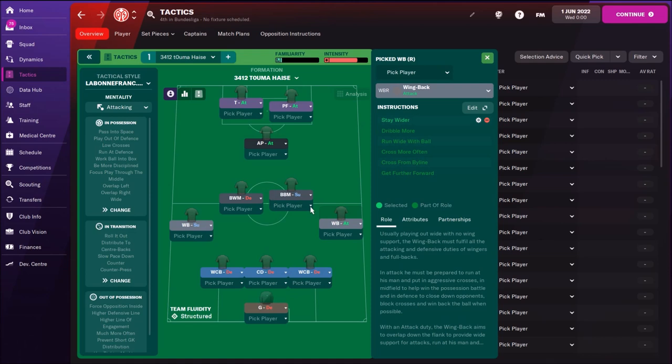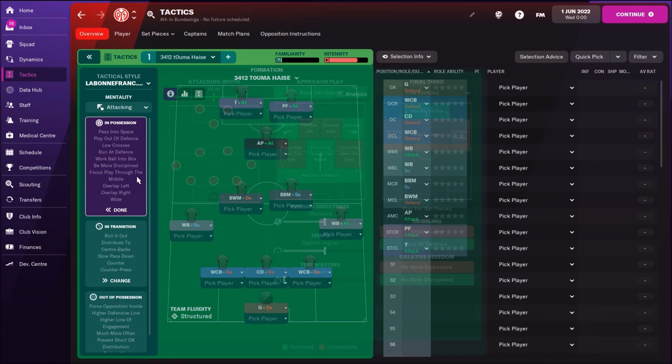On the right side, the wingback on attacking duty. Left side wingback on support duty. We see that the right side is more attacking. Both of them have individual instructions - stay wider. And two wide central defenders with take more risks. In the middle, we have a normal central defender with pass it shorter. On goal, a normal goalkeeper.